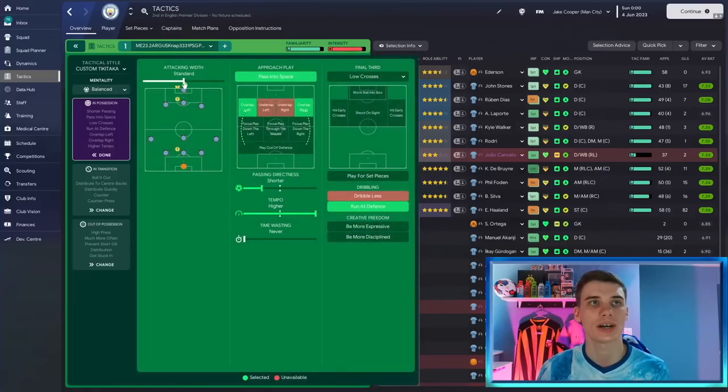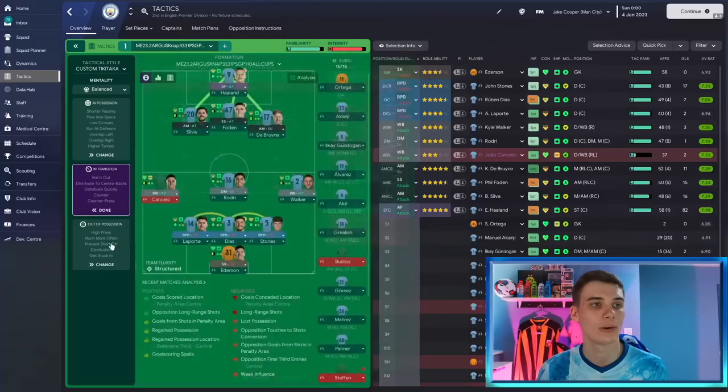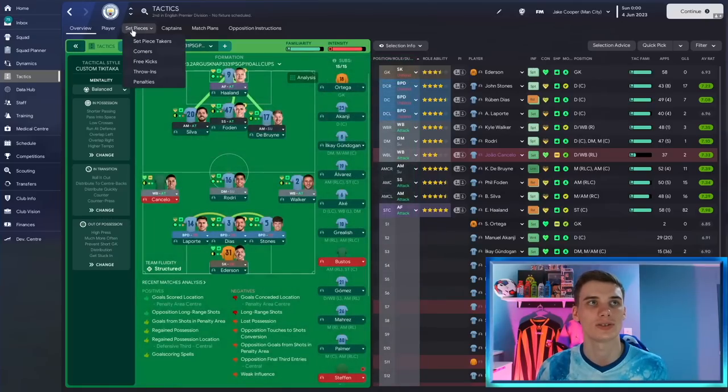Breaking down how this tactic plays: it's a balanced mentality. In possession, we have a standard attacking width, passing into space and overlapping on the left and right flanks with those wing backs bombing forward. Shorter passing, directness and tempo set to max, with low crosses looking to run at the defense. In transition, we counter-press when possession is lost, then counter once we get the ball back, with the goalkeeper distributing quickly to center backs by rolling it out. Out of possession, we have a high press with a standard defensive line, triggering the press more often, preventing short goalkeeper distribution, and getting stuck in.